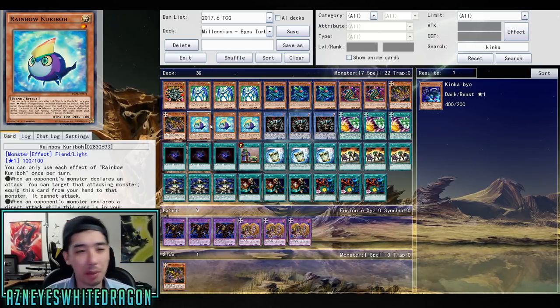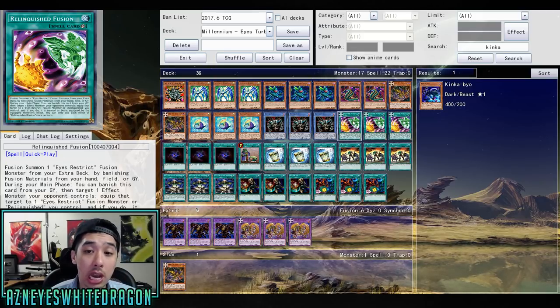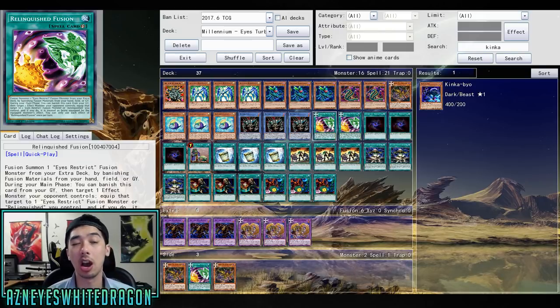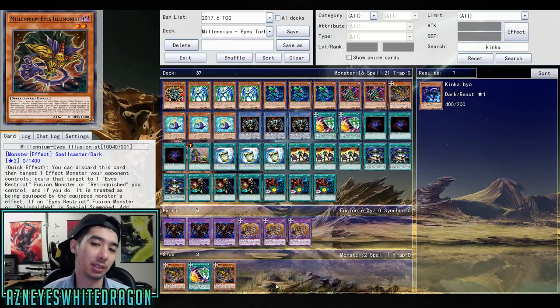Next up we have Rainbow Karibou — this lets you equip it so you can kind of survive. I'm not really sure how I feel about this card, but it is technically a level one, so it works for Piper Chaos. Then we have classic Relinquish, and we're playing three copies of Relinquish Fusion. You fusion summon an Eyes Restrict fusion monster from your extra deck by banishing the fusion material from your hand, field, or graveyard. Then during your main phase you can banish this card from your graveyard, target a monster your opponent controls, and equip it to an Eyes Restrict fusion monster or Relinquish you control, treated as being equipped by its effect. So basically we're running three copies of each one of the new cards.